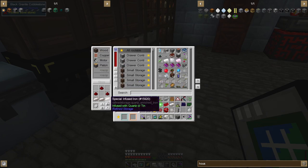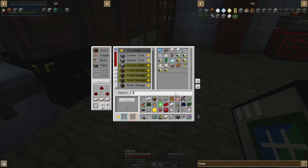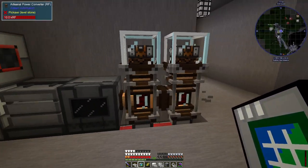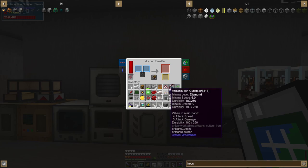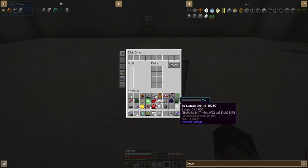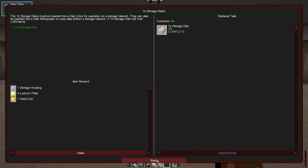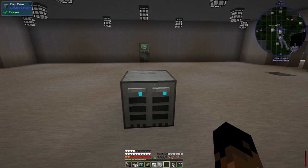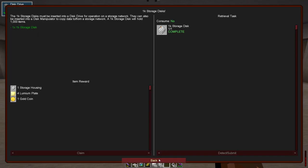I might make another disk so we have two. For the housing I need one more special infused iron — I'm already out of that. Just need a few of those to convert. So the disk drive goes there and I can put the disk in it. I'm surprised they didn't make us craft the grid in the quest — it looks like it stops there.